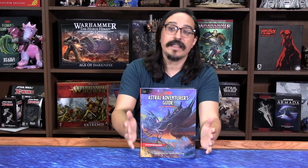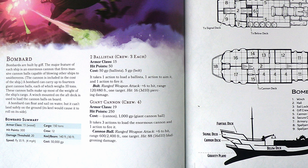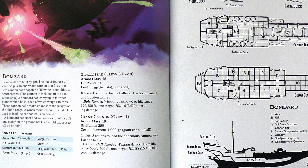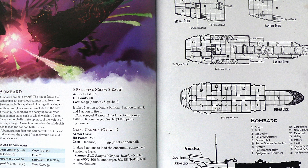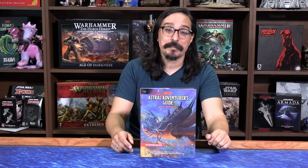My favorite part is that it contains all of the blueprints for the ships. You'll get blueprints, deck plans, and rules for using them. You can also kit them out with different weapons. Sadly, there isn't a build-your-own spelljammer rules section, but I think they're modular enough that you could probably figure it out and it seems pretty easy to homebrew your own. I've made two different ship plans so far and it didn't take very much work.